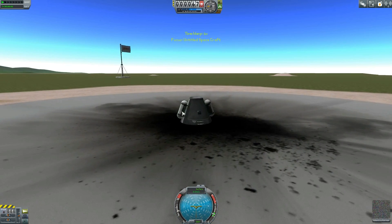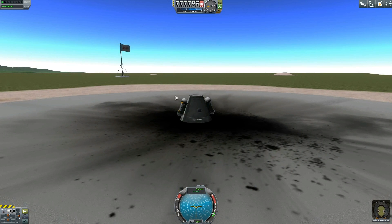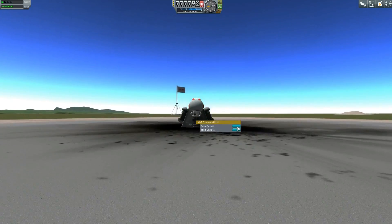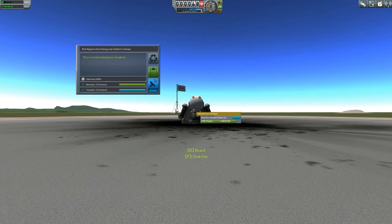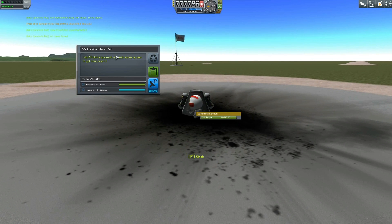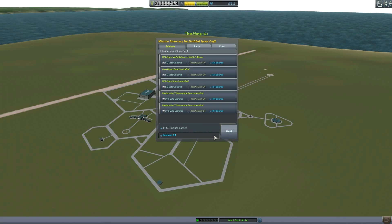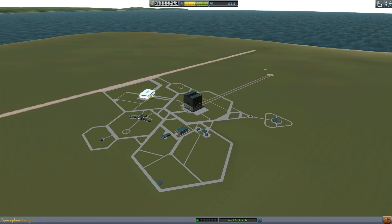Val has an extremely easy job. She's going to observe the goo, observe the second goo canister — we're going to keep those. She's going to take a crew report, hop out of the capsule, take an EVA report while flying, store that, then hop on the ground, take another EVA report while walking, and then we recover her. We got 23 science for that — not bad for five seconds of work.